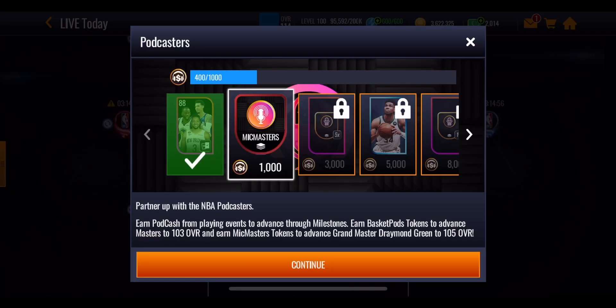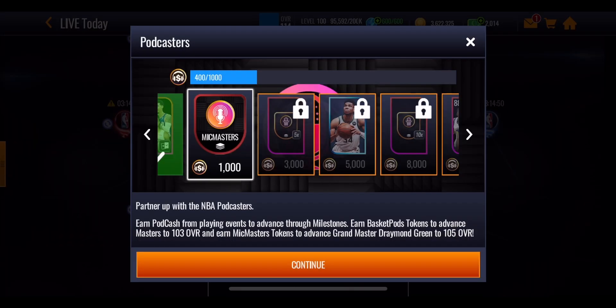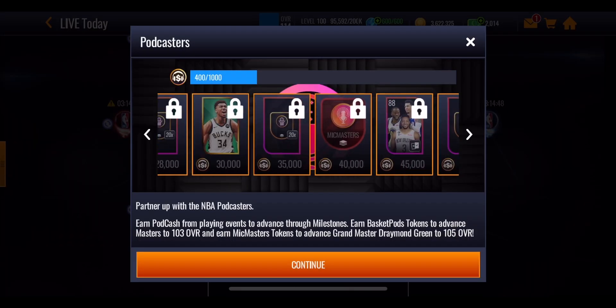In the milestones you'll get things such as an ATA overall select pack, McMaster tokens, and Basket Pod tokens as well. You'll go through bit by bit getting more and more of this stuff.